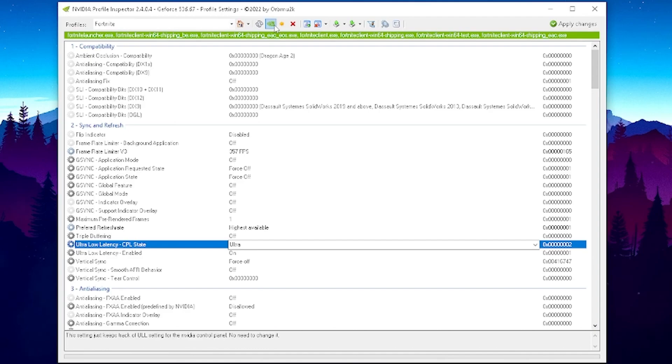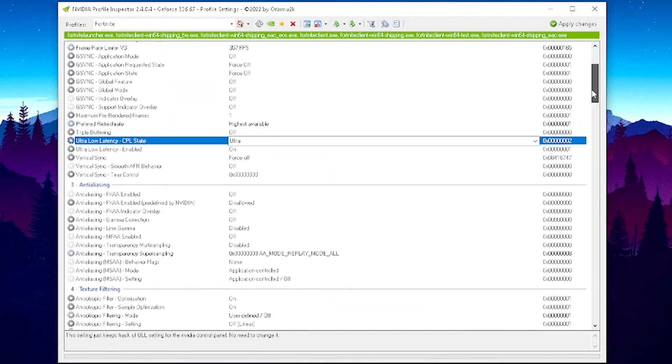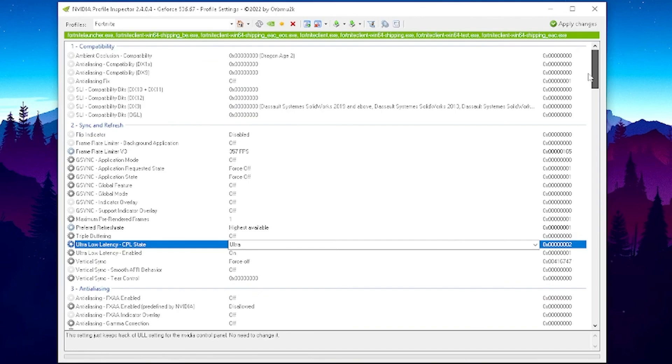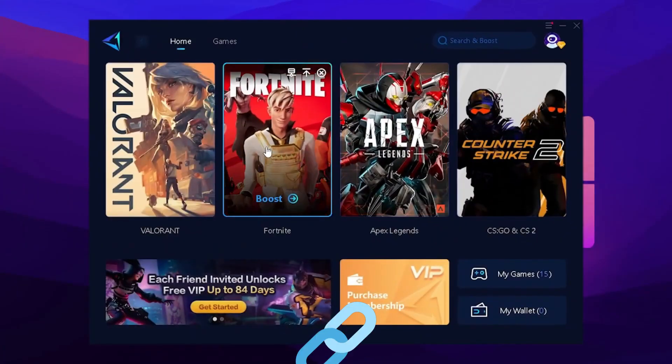If for some reason you don't want to use this profile anymore, go back into the Nvidia Inspector, load up Fortnite, and click the small icon that says 'Restore profile to Nvidia defaults.' Keep in mind you'll then need to go into the Nvidia Control Panel and apply everything manually. The Control Panel has fewer options but is easier to use.